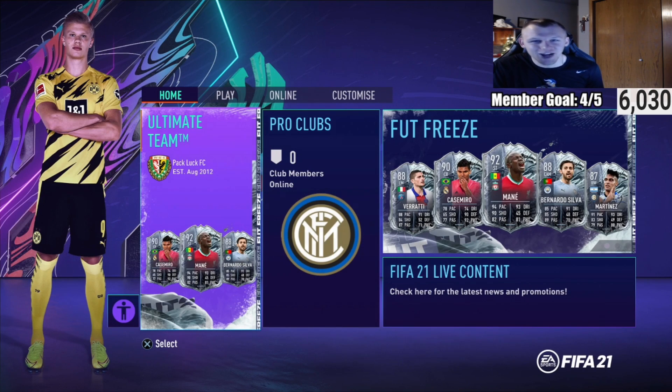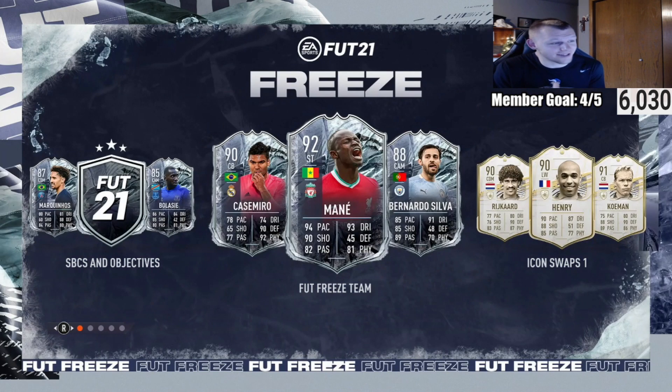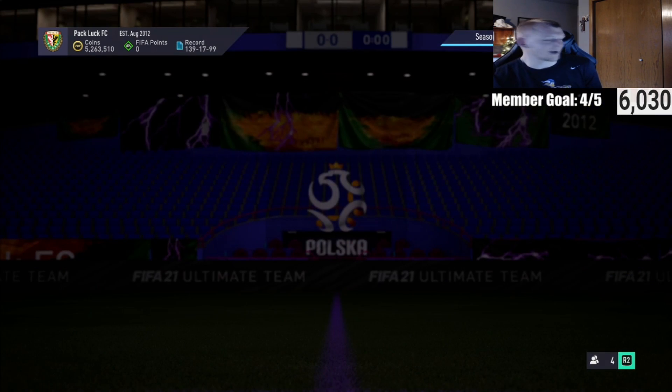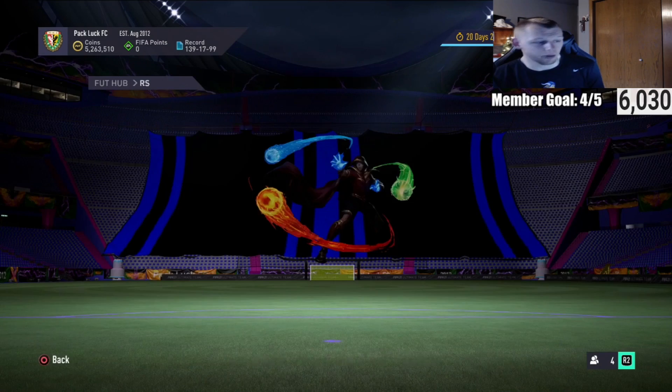Welcome back everyone, it's Mumbo Elite. We have the start of the Freeze event - if you're excited, smash the like button and subscribe if you're new. I'm going to show you some trading tips on how to do league SBCs efficiently while also making coins. We're going to go through the SBCs and discuss what I want to do with my club, but first I'll show you the trading tips I've been doing with two specific leagues.